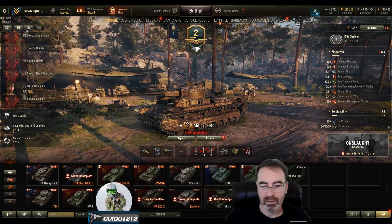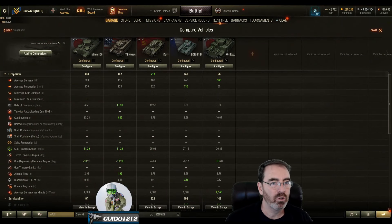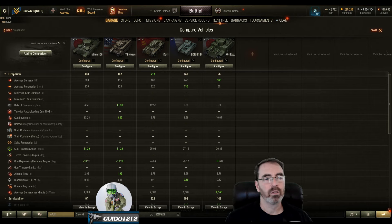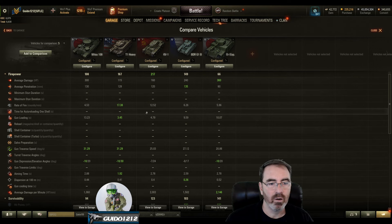Let's take a look at the comparison. These are all no equipment, no consumables, 100% crew with the top upgraded items. I had free experience to get all the modules, so I didn't bother unlocking them step by step. Tanks compared: Mitsu 108, T1 heavy, KV-1, BDR, and the OI. The T1 and KV-1 are iconic tier 5 heavies, the BDR is known for its hard-hitting gun, and the OI with the 12cm also hits hard.